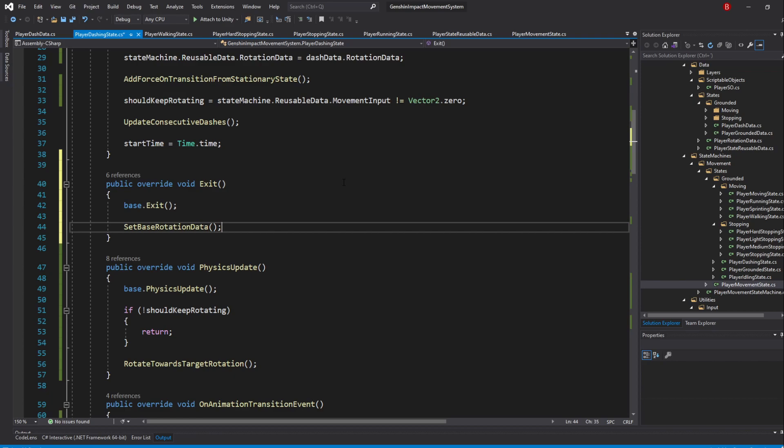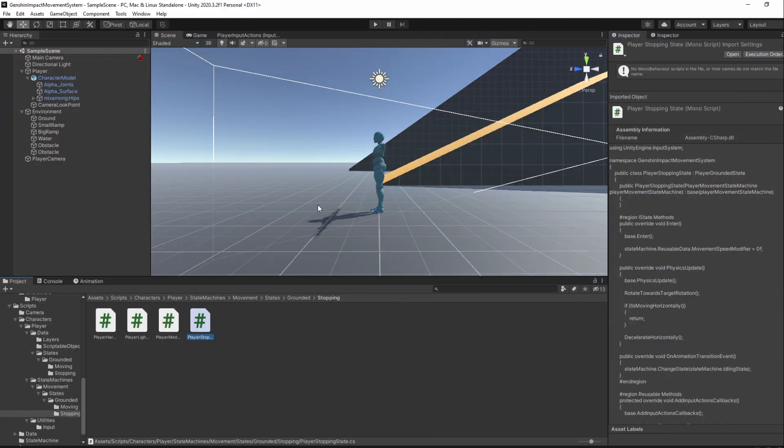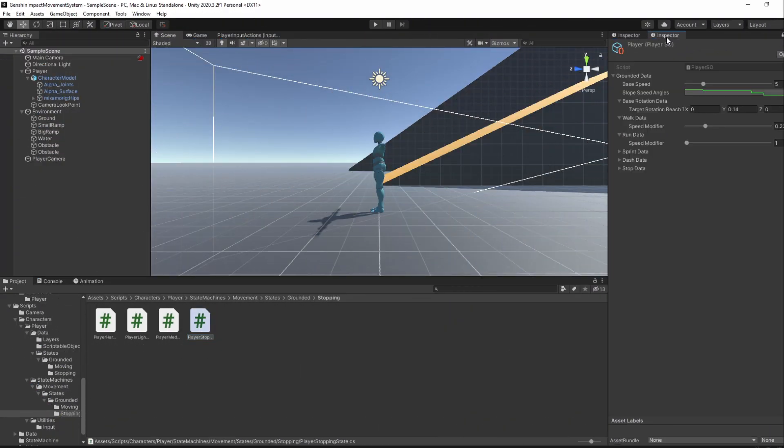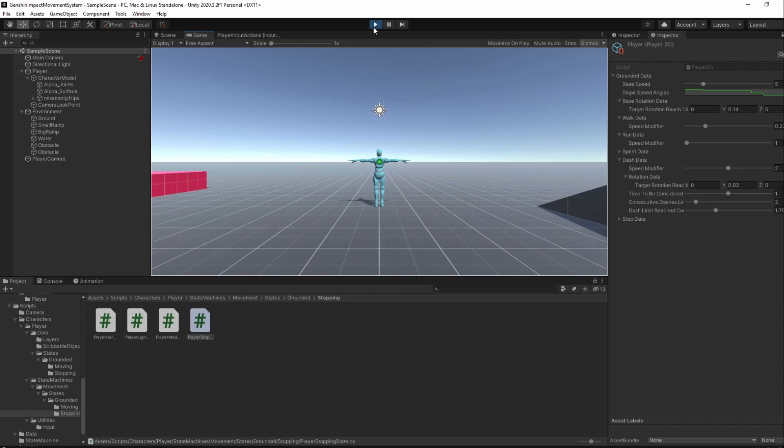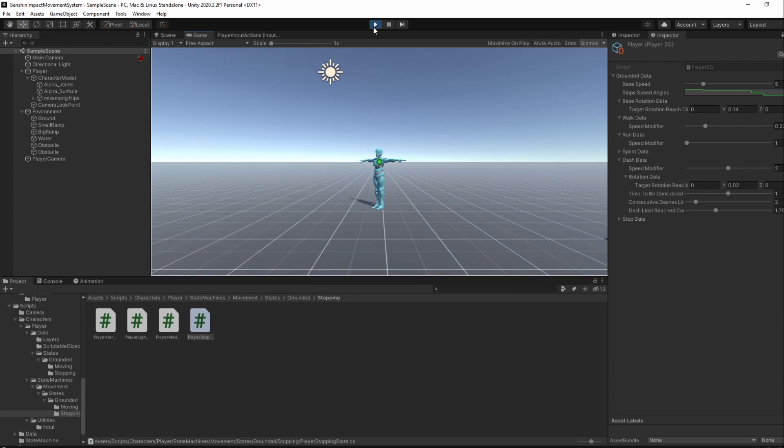When that's done, save it and go back to Unity. In the second Inspector tab, update the DashData RotationY value to be 0.02 seconds. If we enter Play Mode now, our player should rotate correctly even when we release our movement keys.